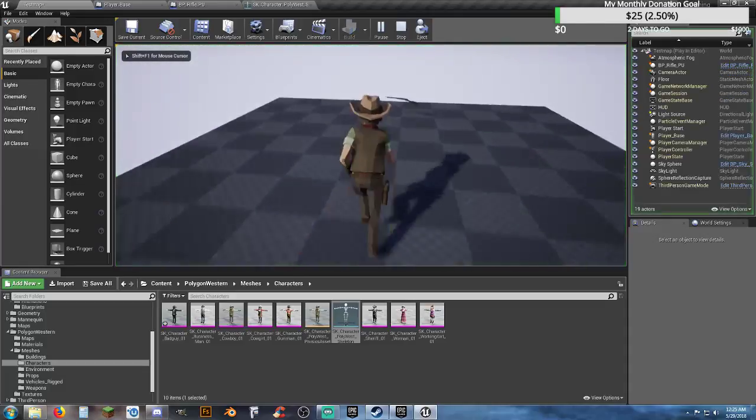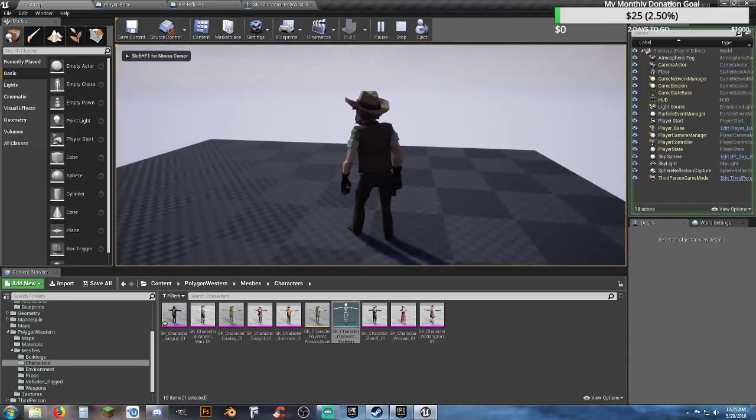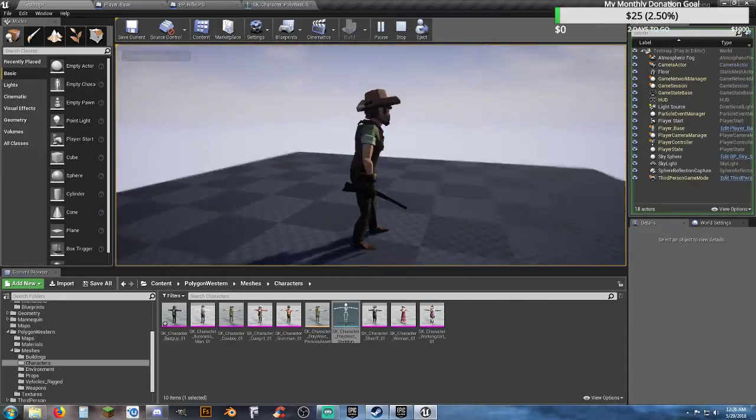Going back in here, clear that skeletal mesh, compile and save. Now when we go in here and walk over, pick up our rifle, hit the number one key, and now we've got the gun in our hands.